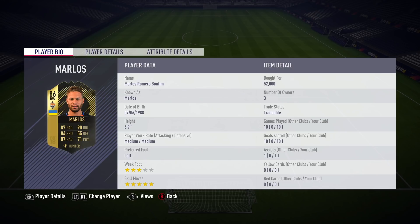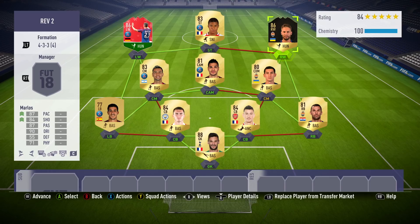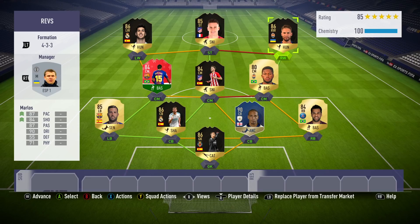86 rated, the second in form Marlos, with 87 pace, 84 shooting, 87 passing and a whopping 90 dribbling. Those are some awesome stats right off the bat. He's 5'9 with medium, medium work rates, left footed on the right hand side with only 3 star weak foot, but he does have the perfect 5 star skills. So that is a pretty impressive start. I've got him in a couple of different squads — the first is a mix between the French League, Premier League and his league, the Ukrainian League.